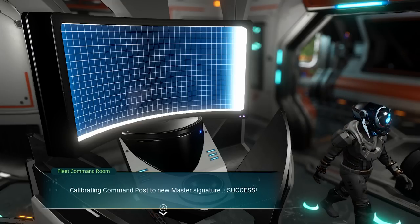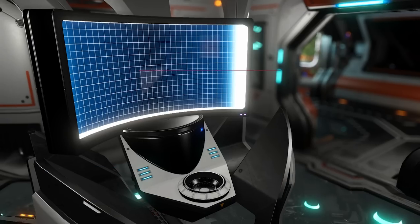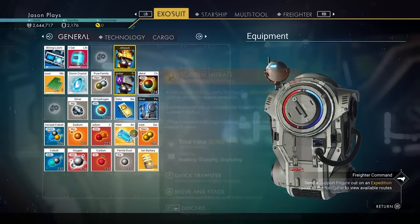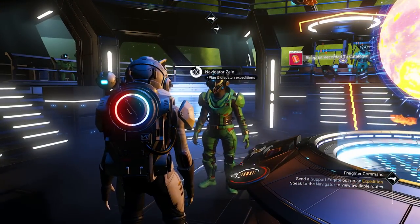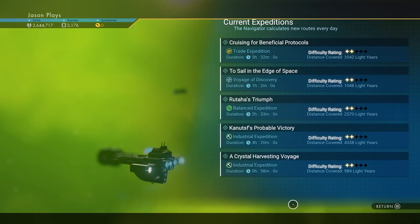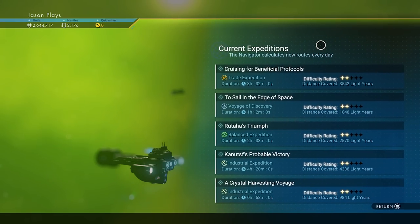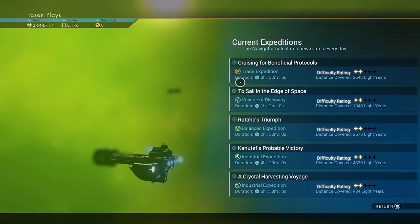Talk to the command station — it gives you one frigate upgrade and the plans to make frigate fuel, which you'll need. We also get frigate fuel for free by default. Now talk to the navigator and view potential expeditions. You need to send your frigate on eight missions, but you only get five options per day — they refresh every 24 hours. This is the part that takes the longest. Assign your frigate, making sure you have at least 50 tons of fuel.